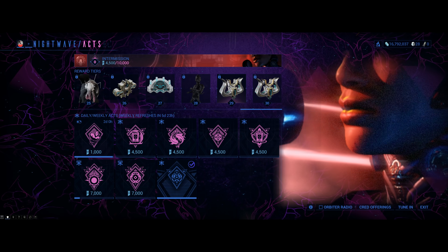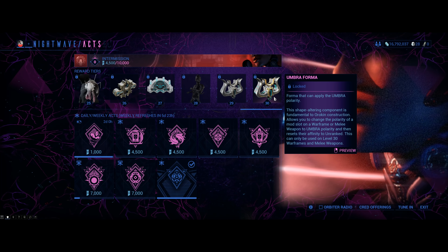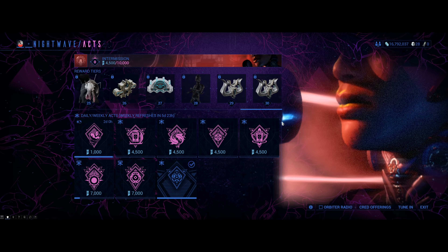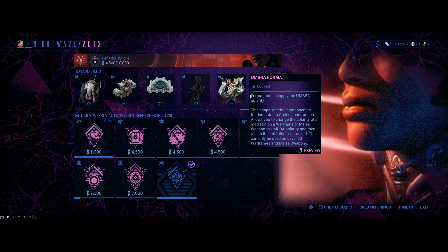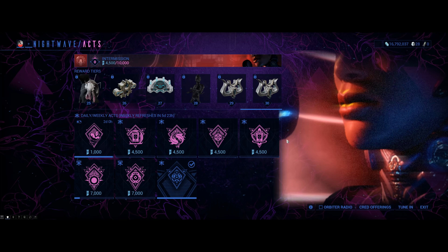Level 29 and level 30: double Umbra Forma. It's a nice easy fix for the community since everybody wants some Umbra Forma. So during this intermission, my friends, you're getting two Umbra Forma.